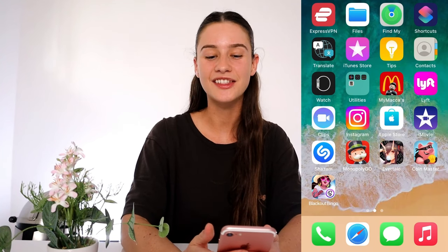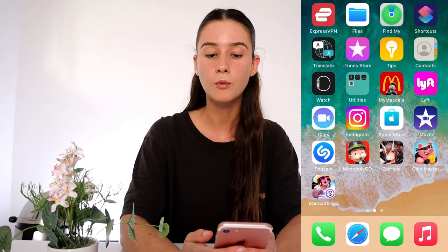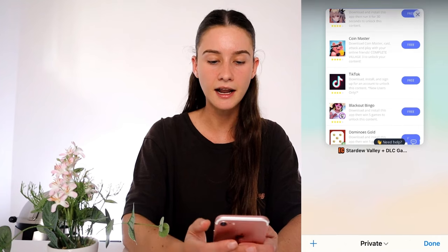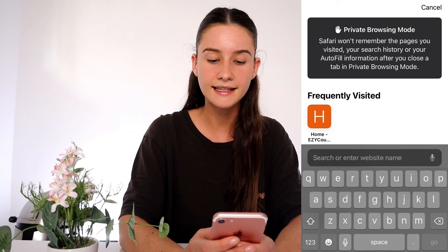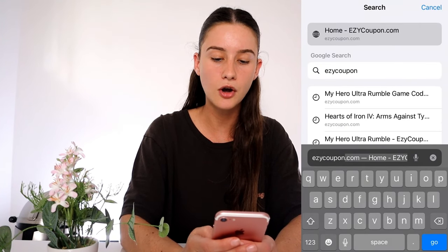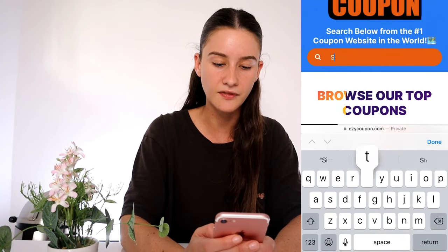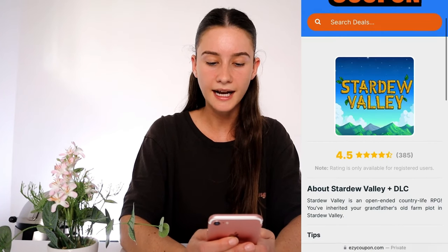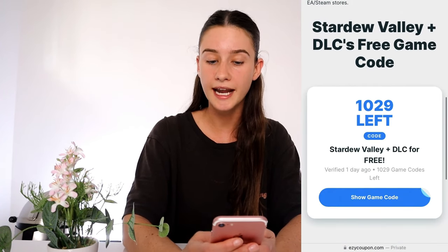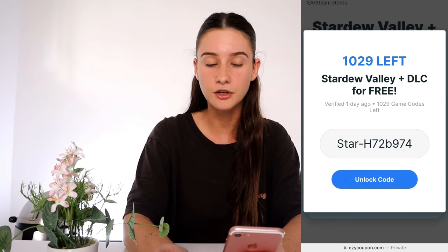I just completed everything — it took about seven minutes. If you're up to the last step like me, go back to your search engine, close out of that, open a brand new tab, and type in the ezycoupon URL again: E-Z-Y-C-O-U-P-O-N dot com. Complete all the same steps to get back to the game code — go to the search bar, type in Stardew Valley, press done, click into it, scroll back down to where the coupon is, and press 'show game code.' You should now have a whole Stardew Valley game code redeemed for you.